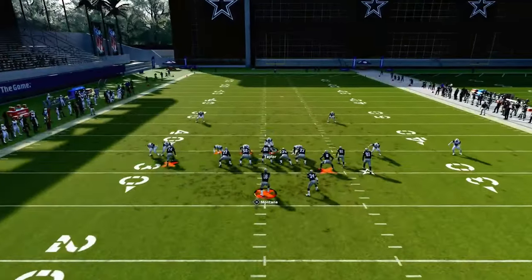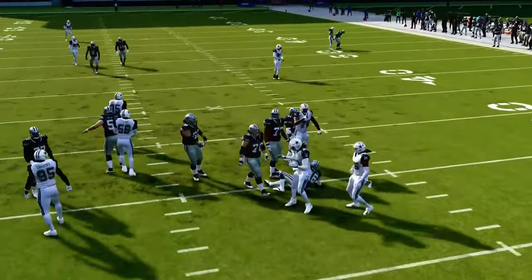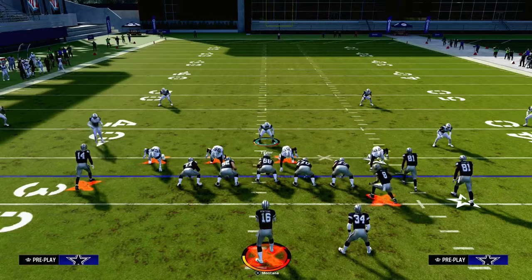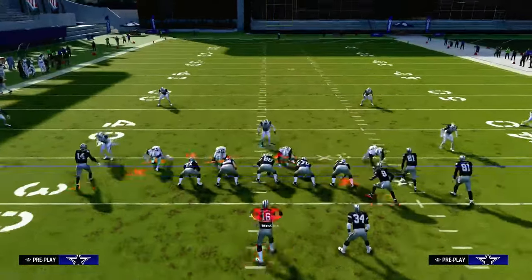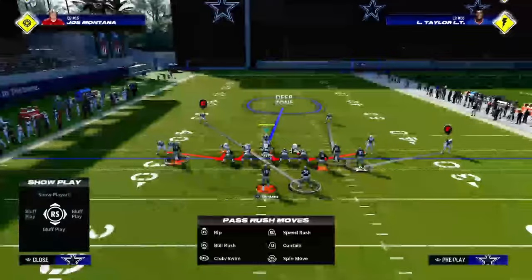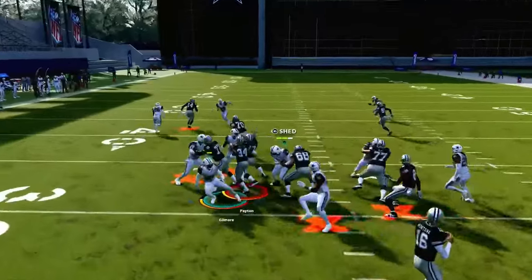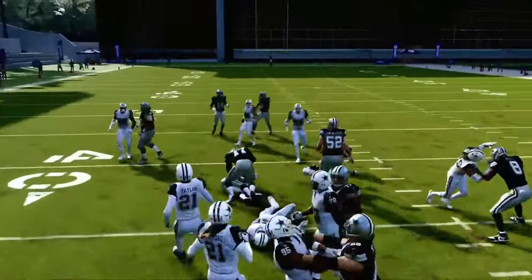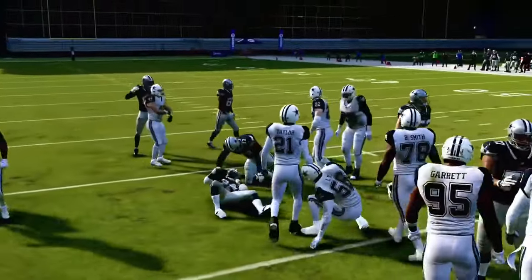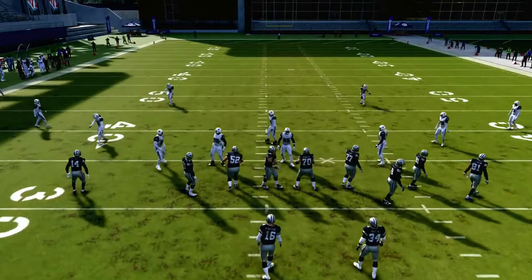If I block my running back here, you'll see the same basic thing — we're still getting really good, really fast pressure. This blitz is a little bit more consistent than the dollar blitz because you are sending six. It will also be a little better against the run because you have a four down lineman set and then you have those two slot corners. So if they try to run the ball, you've got a pretty good chance of clogging up all the different running lanes and being able to contain any kind of running formation.